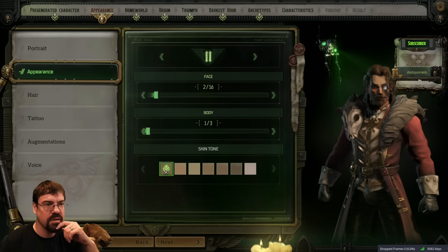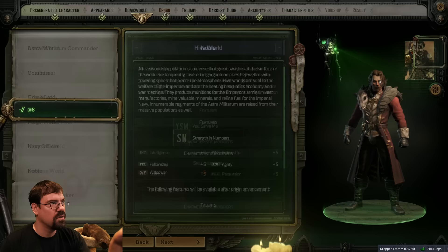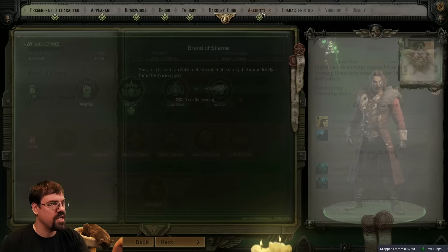Alright, dude, I think this is it - the best defense is a good offense. Nice, nice. Homeworld: Hive. Origin: Noble. Triumph: Apex of Brilliance. Darkest Hour: Brand of Shame. Archetype: Officer.